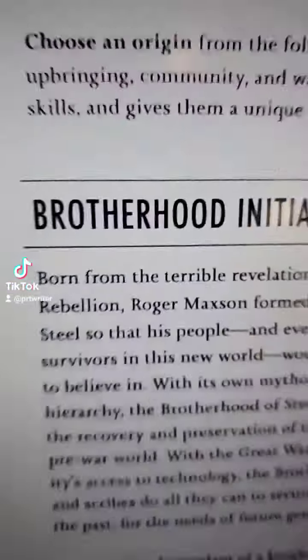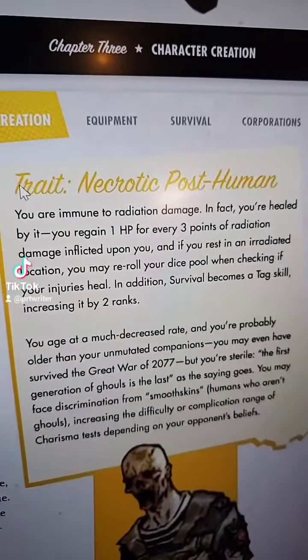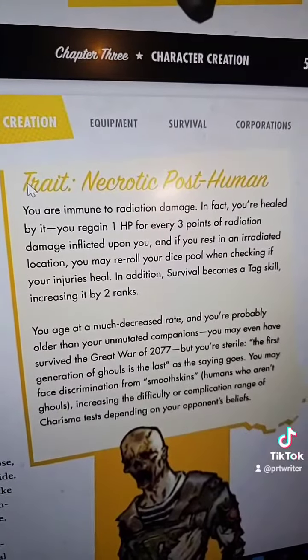Choosing your origin. Brotherhood Initiate: one additional skill of energy, science, and repair. Ghoul: you're immune to radiation damage and you gain 1 HP for every 3 points of radiation that's inflicted on you. Your rival is your tagged skill, and you increase it by 2.